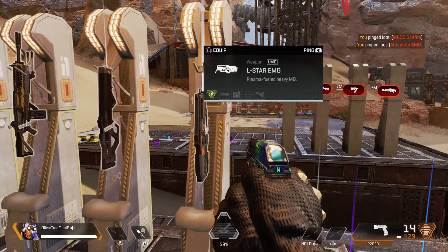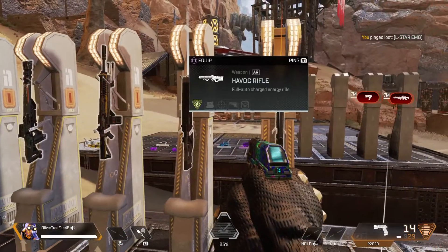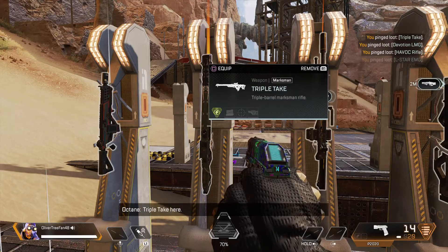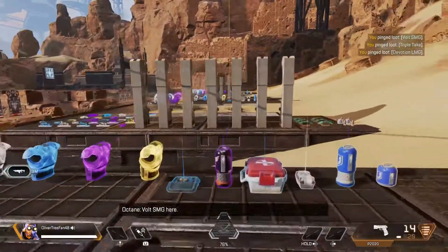Now onto the legendary weapons. There's an L-Star and that's like plasma fuel. Havoc, there's a Devotion. Triple Take was originally a sniper but now it's an energy gun. And you got a Volt.